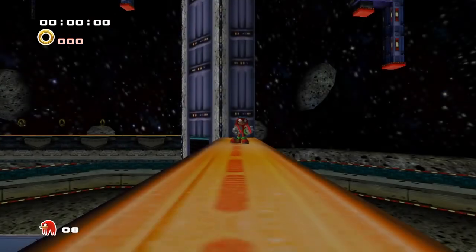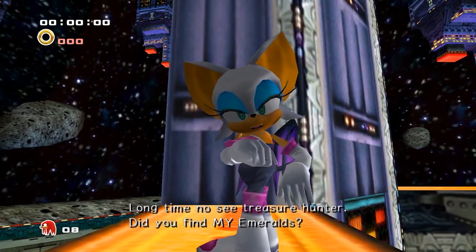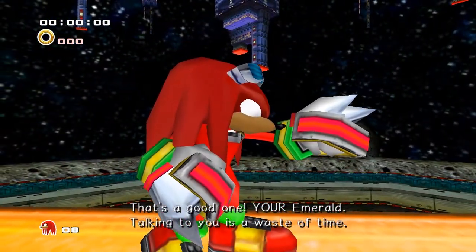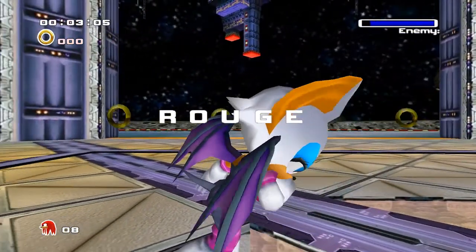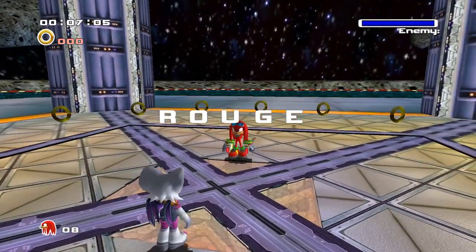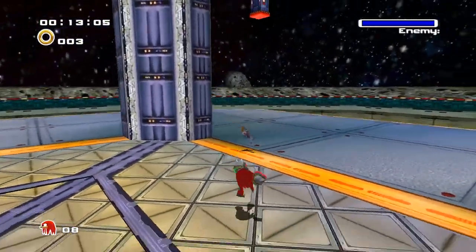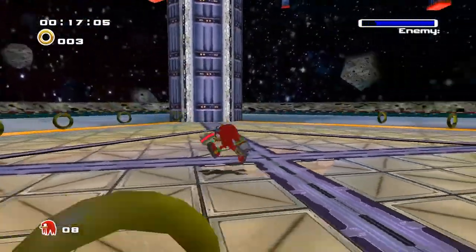Time for a boss. Long time no see, treasure hunter. Did you find my emerald? Your emerald? Talking to you is a waste of time. Very well. If that's how you want to play, I will take it from you. Just like Shadow and Eggman, all you want to do is hit her three times. Normal punches will do fine the first time.